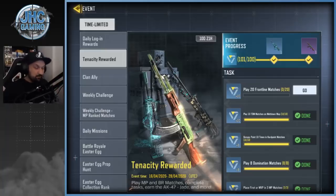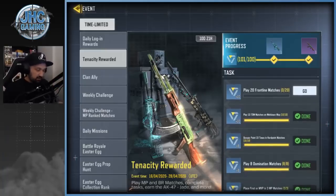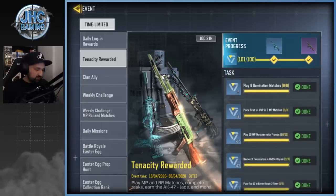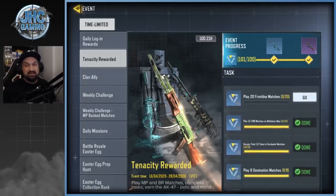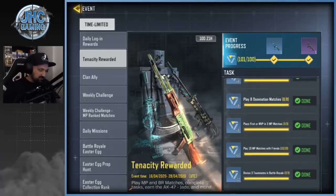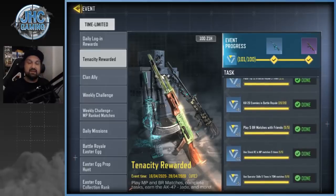We don't get many free skins for the Type 25 — some free rare skins, very very rare. You don't have to do all the tasks, by the way. You guys told me in the comments you can skip one task, so you might as well skip the frontline one — 20 games is a lot. I did everything else and completed it, and I got some gameplay for you guys.